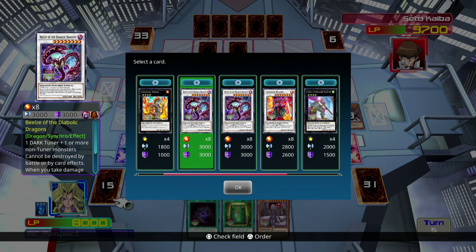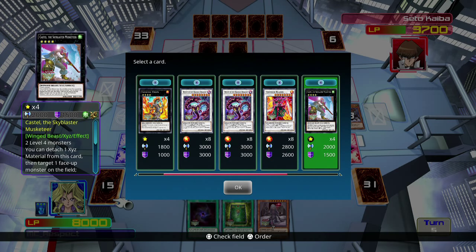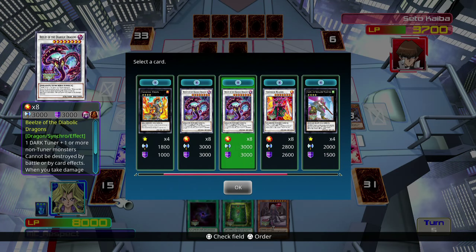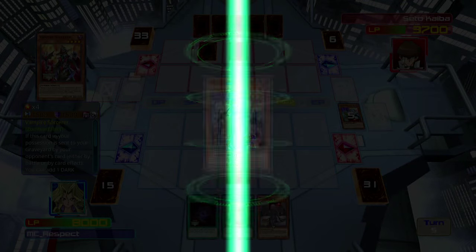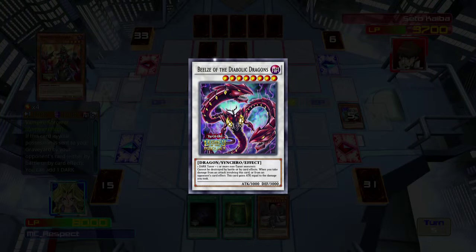Beelze — very strong card, not as strong as I initially thought, because there are a fair amount of counters. One of the counters is actually Castel. I'm just going to go ahead and summon him right now — fighting the dragon master with a drag gun seems appropriate to me.